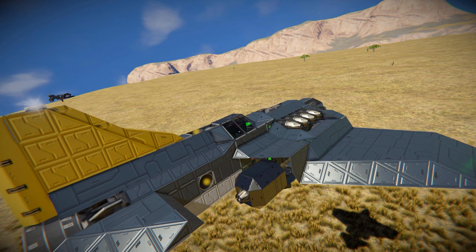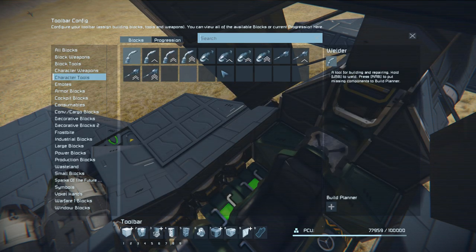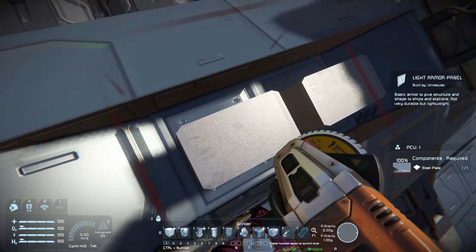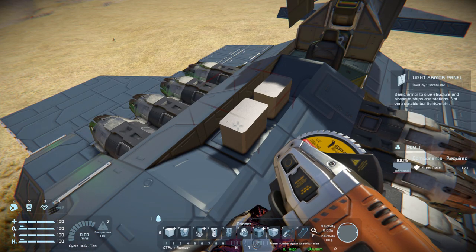Quickly hopping outside with my grinder to check those mystery blocks at the front — these turn out to be light armoured panels, though they look like a square block here. So there you go with that.